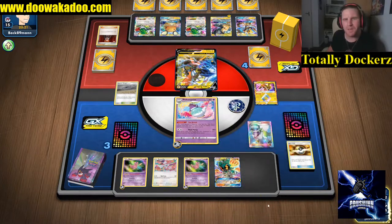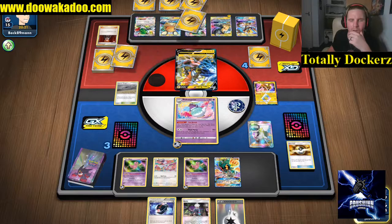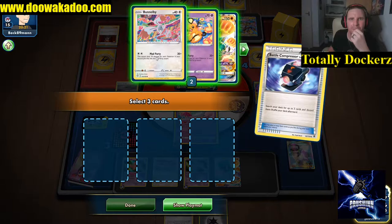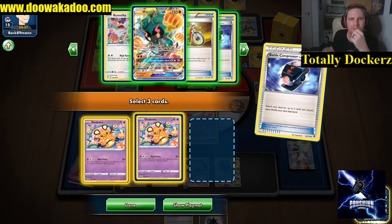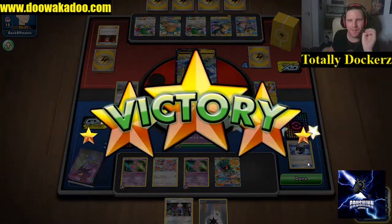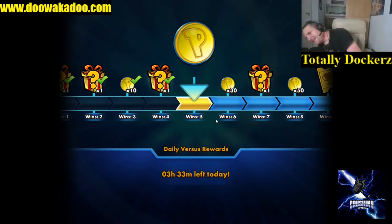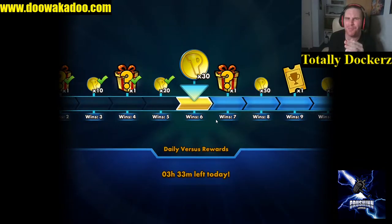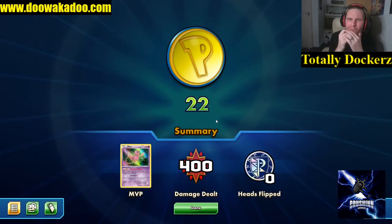N - see if I can boost up this damage just a little bit more. Compress up, beautiful. One, two, three. Yeah, basically we were hitting some pretty big numbers there - I think we have 280 worth of hits for a Double Colorless.